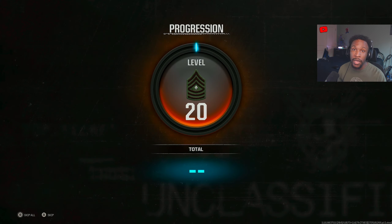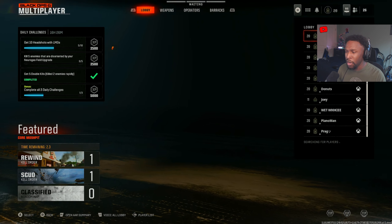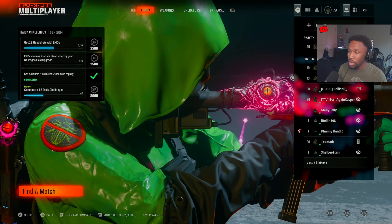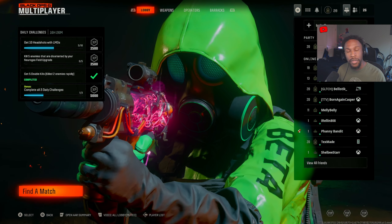That's going to wrap it up for this video, guys. I hope you enjoy this gameplay with crossplay disabled and take advantage of this too, because I want you guys to have the experience you deserve, especially on console. PlayStation has a button you can literally turn off straight from the settings, but Xbox has to go through a few more steps — but it works. Let me know in the comments if I should make more videos with crossplay disabled. Hope you guys have a great rest of your weekend and enjoy the beta — have a good day!